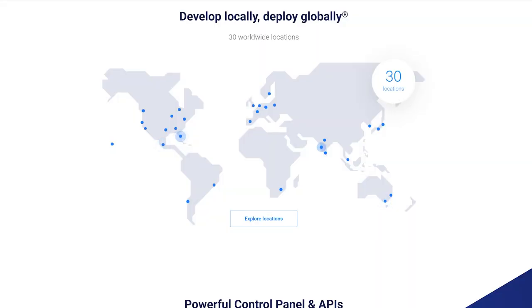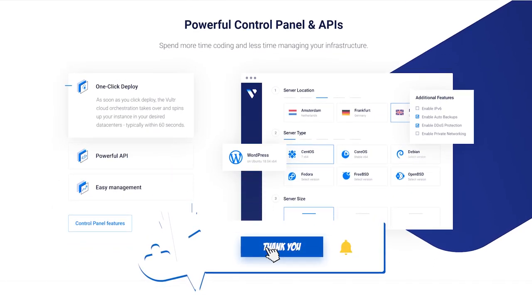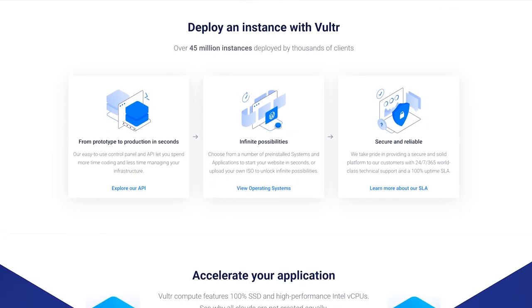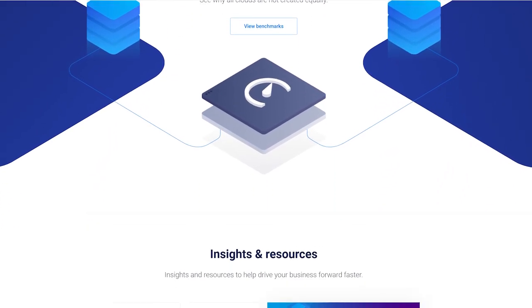If you liked this getting started video on Vultr, give us a like. Make sure to join as a member of the channel or join our Patreon in the links below. And above all else, make sure to subscribe to keep it locked right here at the only place where you can do battle in gaming heaven — Cloud Gaming Battle. This is the Black Knight. With Vultr, it looks like we're flying in the clouds.